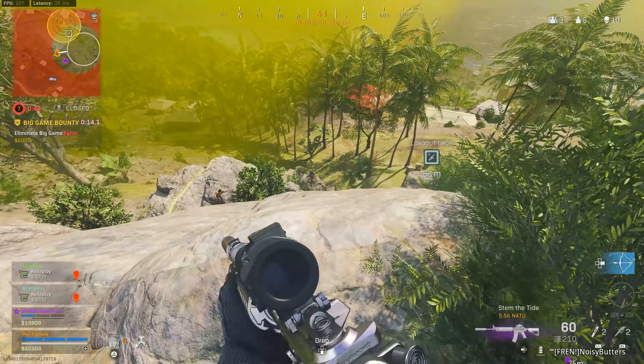The Kar98k is probably what I'd recommend for most snipers right now. Vanguard sniper rifles are hit-marker machines — the flinch is out of this world — and the Swiss has too much kick when you get shot. The Kar98k does a decent job mitigating this. Run the Monolithic Suppressor, Singuard Custom 27.6-inch barrel, Tac Laser, Sniper Scope, and FTAC Sport Comb. You're building this as a quick-scoping rifle. You can add Focus for flinch resistance if needed, though it may still be bugged.